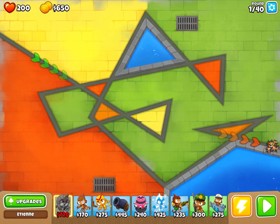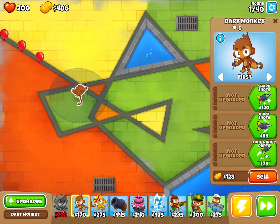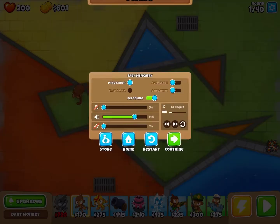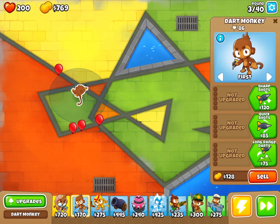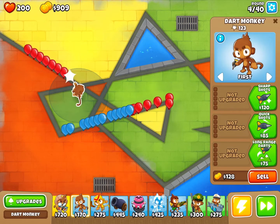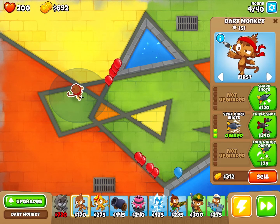Hello everyone, today we're going to be trying to beat round 40 using only the weakest tower in the game — the dart monkey. We're only going to round 40 because I don't think I can beat round 100 using him. For those who don't know, in Bloons TD6 balloons come out of an opening and you have to pop them before they reach the end of the track or you lose lives. There are different modes going to round 40, 60, 80, or 100, and also a free play mode with ever-increasing difficulty. You can upgrade towers down three paths.